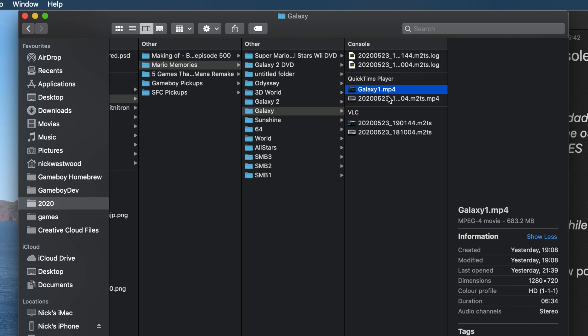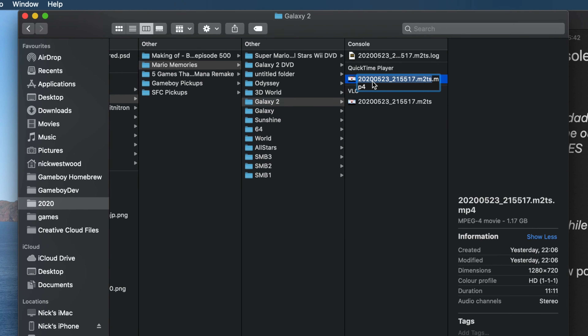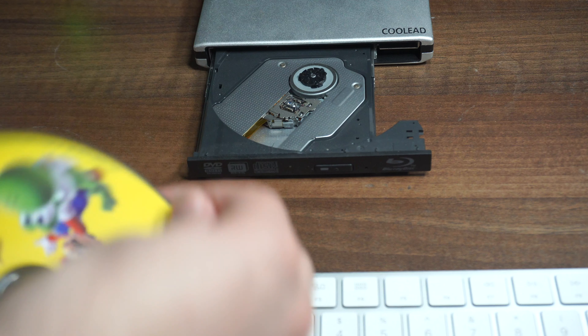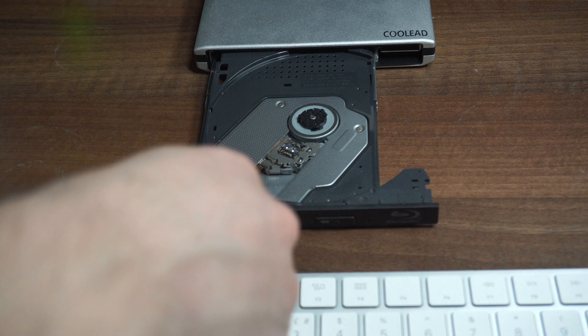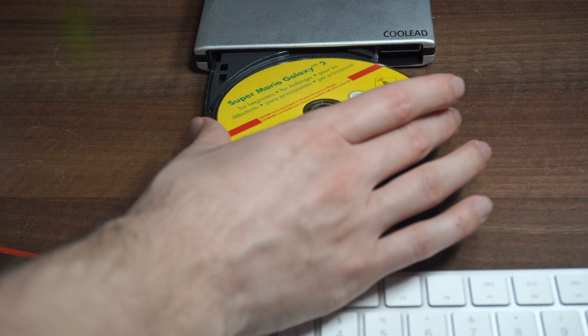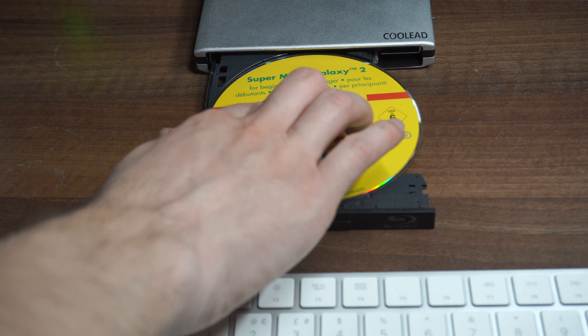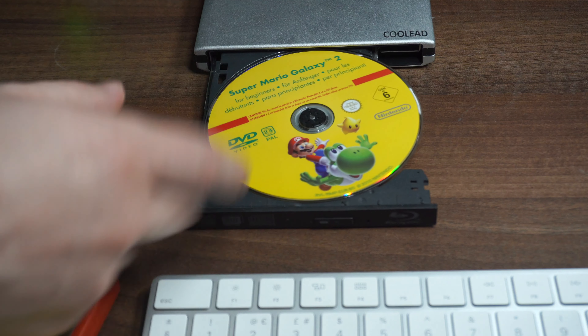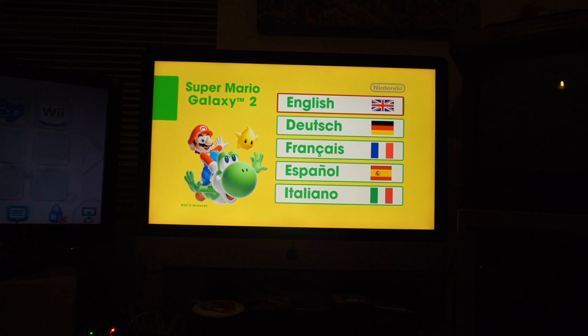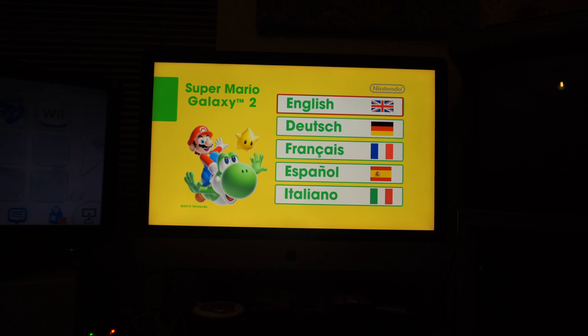As for capturing the games on the Wii, Wii U and Switch, that's really simple because they can all just use HDMI, which goes straight into the capture card. Now once all the games have been recorded, the next thing I need to do — and it's a little bit boring but really important — is to go through all the output files and rename them all so that it makes sense when you import all the files into Final Cut.